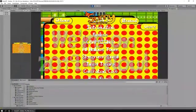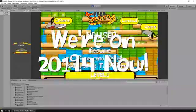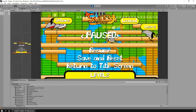I updated Unity from 2019.2 to 2019.4, which is the long-term service release. It also comes with a bunch of new 2D graphics effects that I'll be putting in later on.